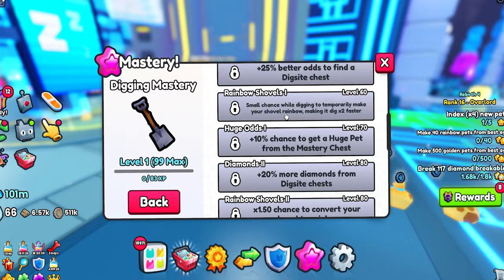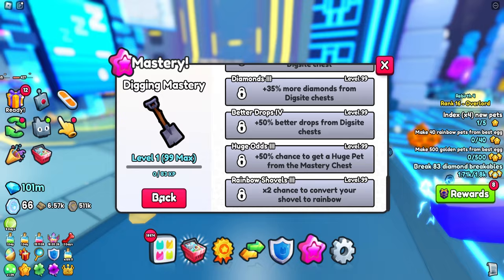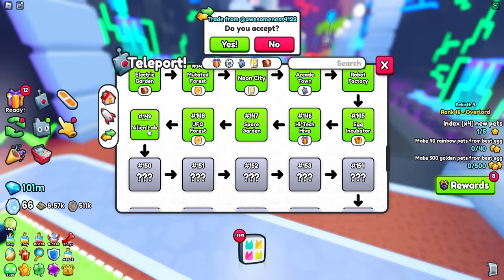Small chance while digging to make your shovel rainbow, and then you get a 10% chance to get a huge pet. So this increases your huge chance even inside the mastery. Digging mastery is very important if you really want a free huge pet - that is really helpful.